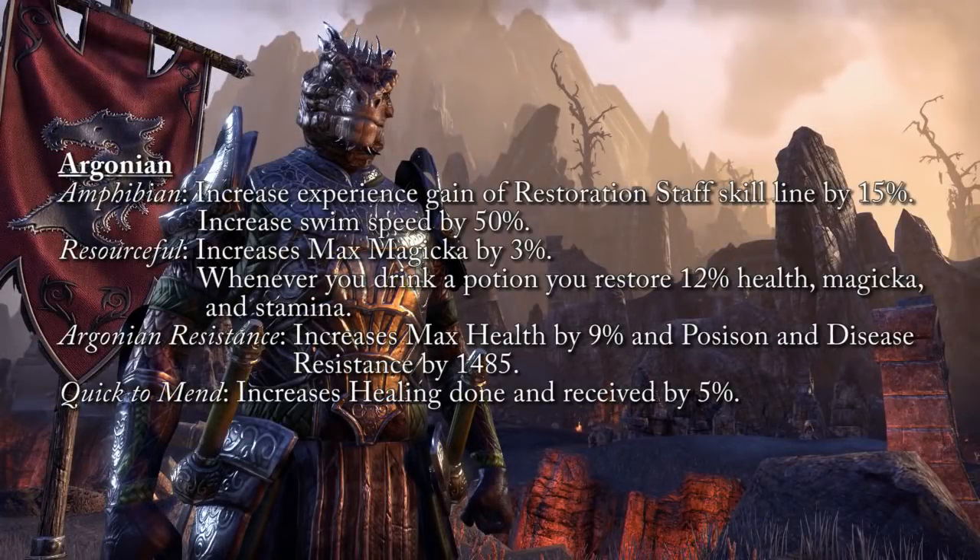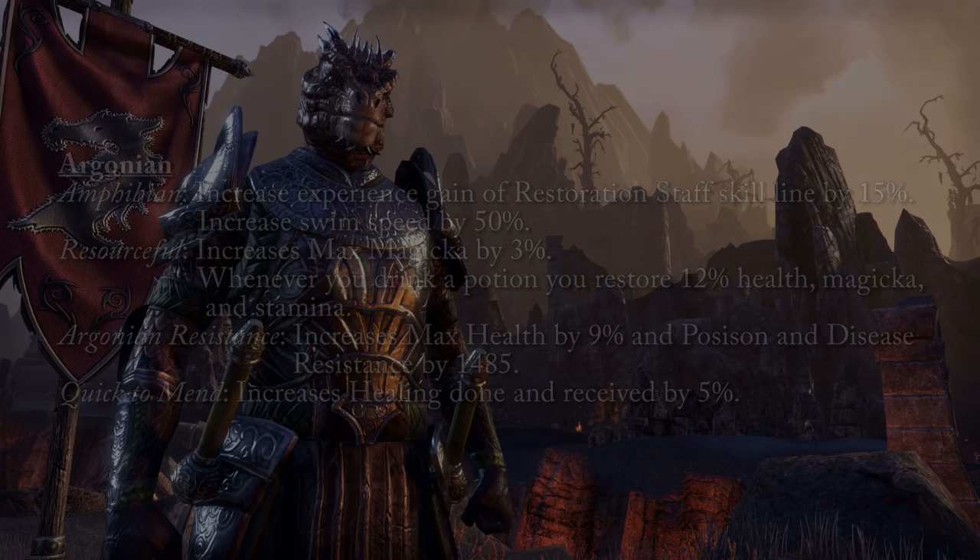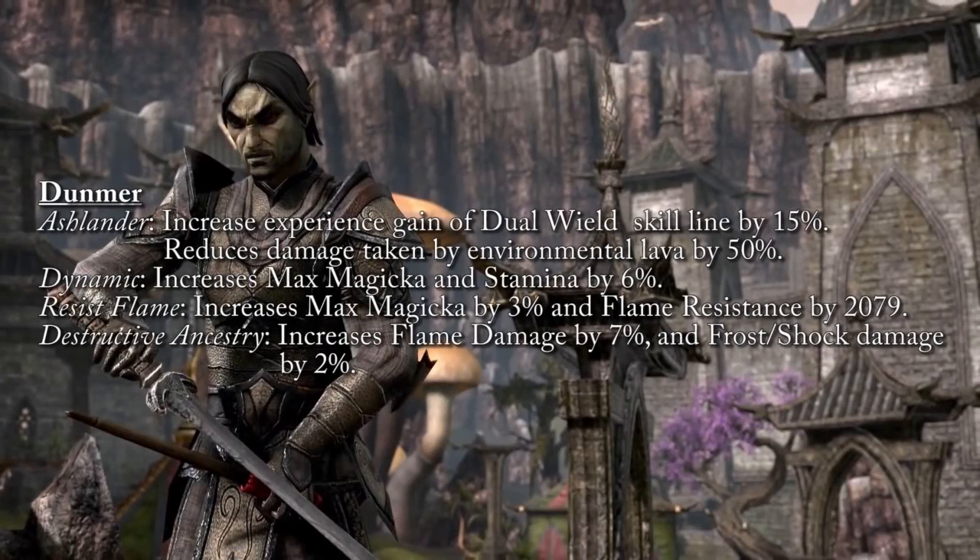Moving into the Ebonheart Pact — the Argonian: the first passive Amphibian increases experience gain with the Resto staff skill line by 15% and increases swimming speed by 50%. Resourceful increases max magicka by 3%, and whenever you drink a potion you are restored 12% of max health, magicka, and stamina. Argonian Resistance gives 9% increased max health and 1485 poison and disease resistance. Quick to Mend increases healing done and received by 5%.